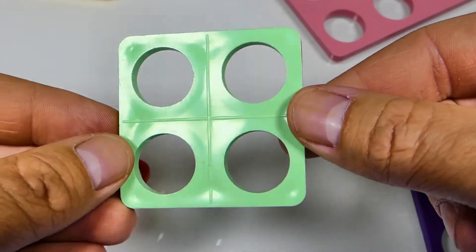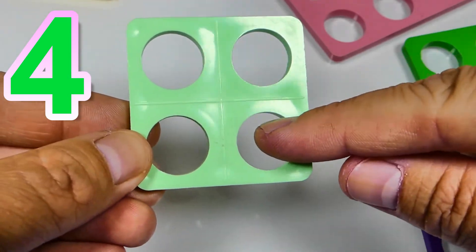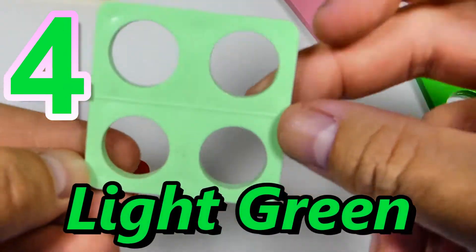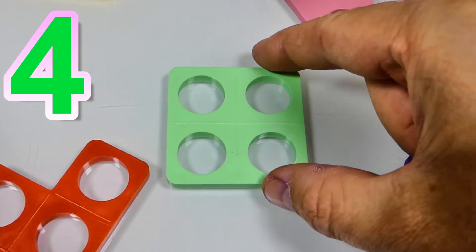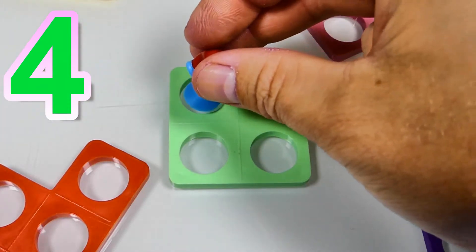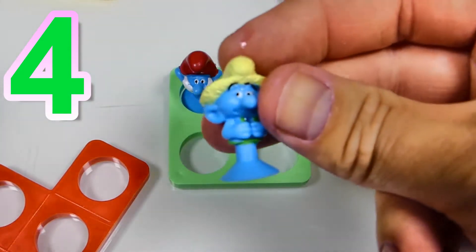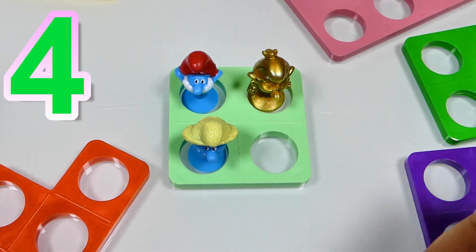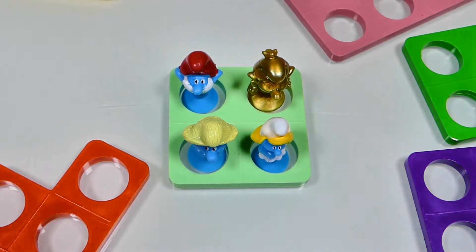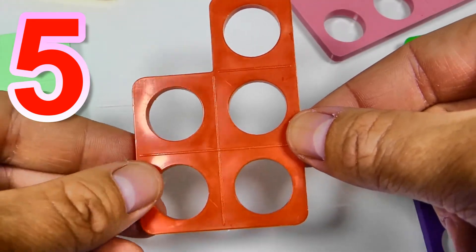And this Numicon represents number 4, because it's got 4 holes. 1, 2, 3, 4 holes. And it's square. Its color is light green. Let's count the smurfs: 1, 2, 3, and 4. 4 smurfs. Number 4.